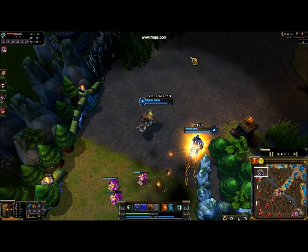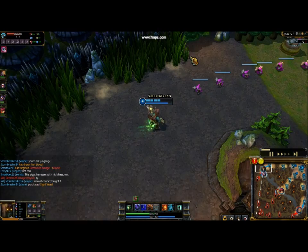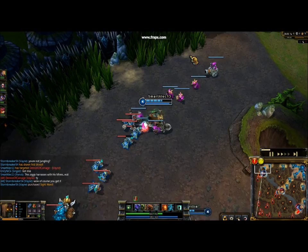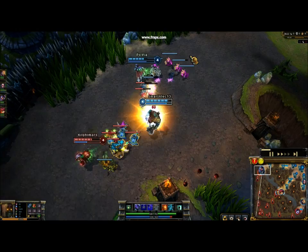Normally I would be solo top, but today I have a partner in my lane. When it comes to the early laning phase as a Bruiser, normally it would be Bruiser vs Bruiser at top. This case is a little strange — we're fighting against a Ziggs who is an AP caster, and we have a Talon in lane also. We do not have a jungler. Look at how much health I just gained back — Yorick has amazing sustain.